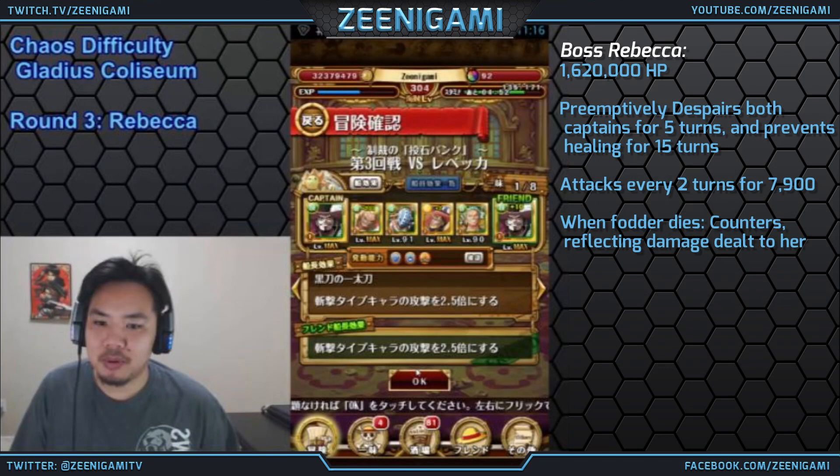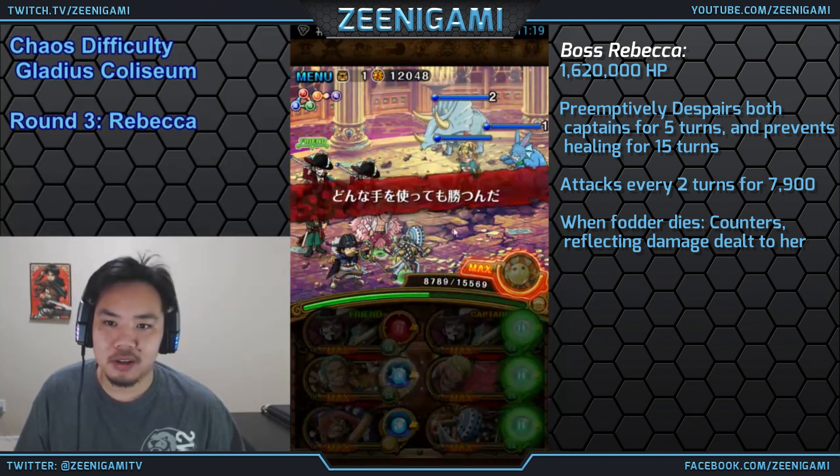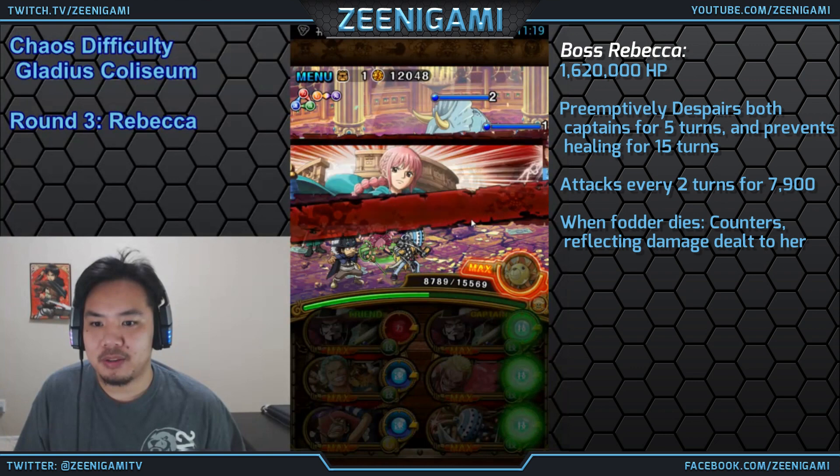You just have to remember that gimmick: if you use a healing special, he will cut your hit points by 90% and paralyze your entire team for 10 turns.